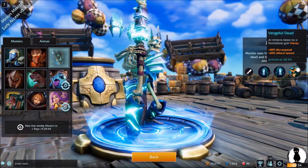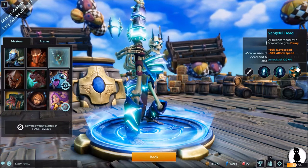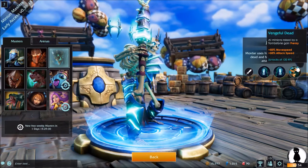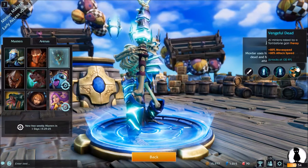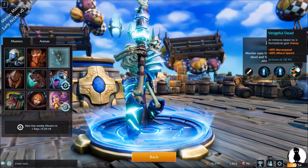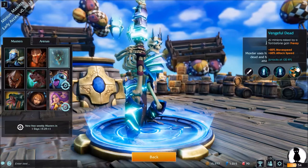Mordar's third and final trait is Vengeful Dead. This gives 50% movement speed and 50% attack speed to all minions resurrected by tombstone. This helps reinforce your goal of getting big minions for free off your tombstones, as the slower hitting and moving minions will get far more out of this buff than any small minion will. That's not to say small minions won't benefit — it is a sizable buff for everyone — but when I play Mordar, I want those huge value minions coming out for free rather than a low-cost minion.